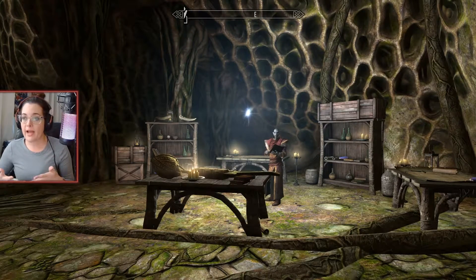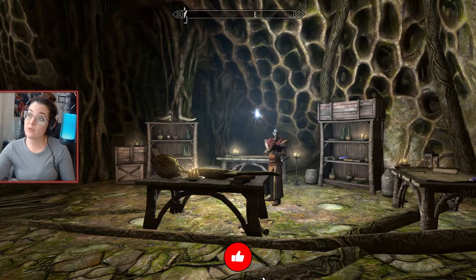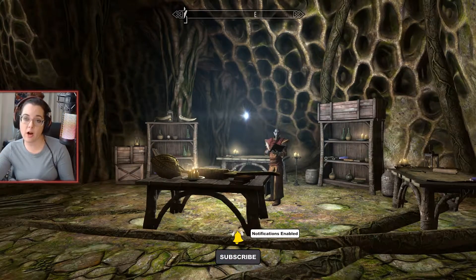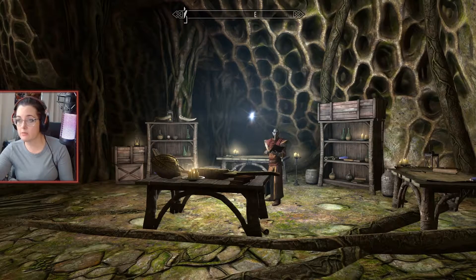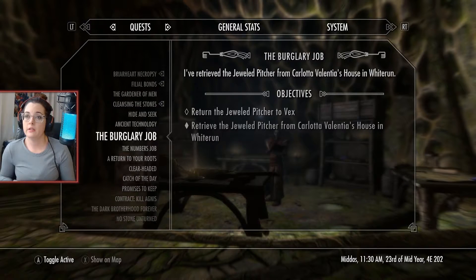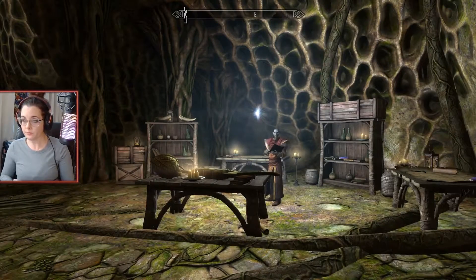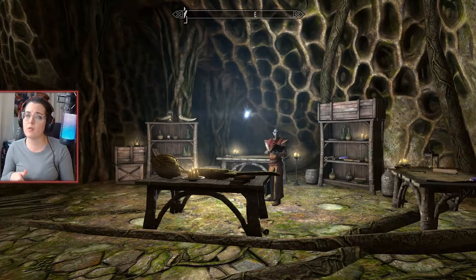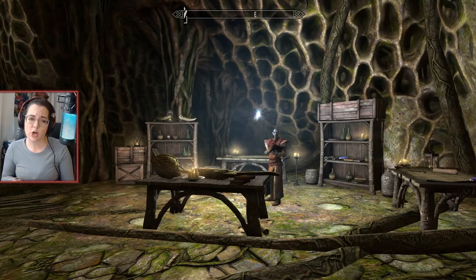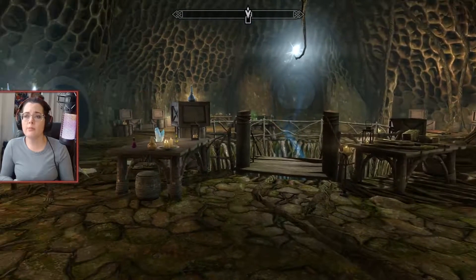Hello and welcome back to Skyrim. We need to go back to Skyrim to find a Briarheart warrior that he wants me to observe — examine a Briarheart warrior. We also need to go and tell one of the people in the Dawnguard that I killed the vampire.